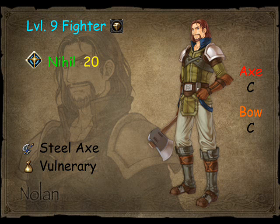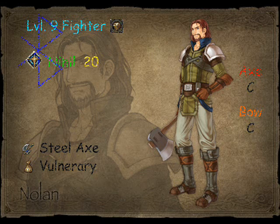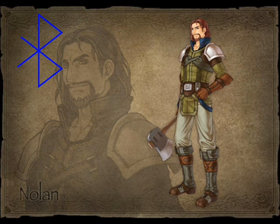Nolan's biggest weakness is actually his defense, but he's got really high HP, so that should make up for that. Most physical units aren't going to really have a high magic rating. With Nolan's insanely high HP and pretty good supporting stats, Nolan gets my Bluetooth mark of recommendation.